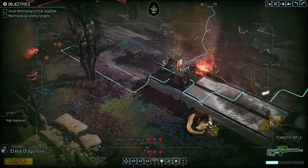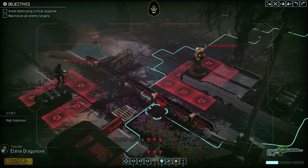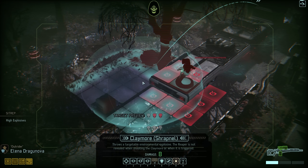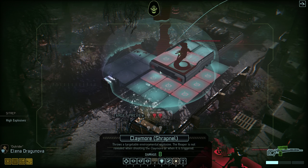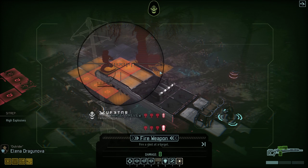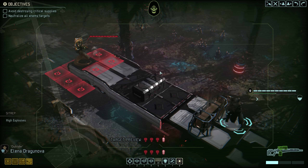Once again Warthog and Sapphire scream at non-existent flames. Our enemies have remained exactly where they were, which means we can't really move any closer without revealing ourselves. So instead let's go on the offensive — Dragonova still has her Claymore, so let's put an end to the Vipers' entanglement. The explosive is placed in a way that will not hurt any of the supply crates.